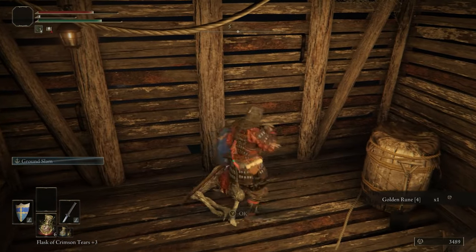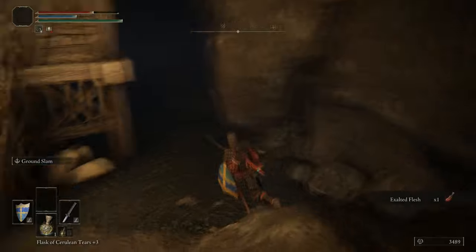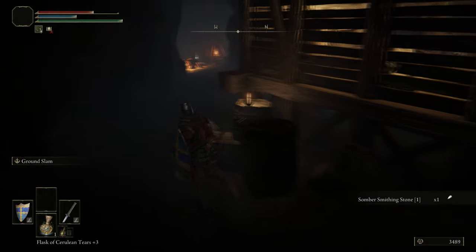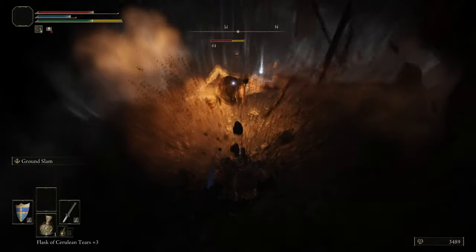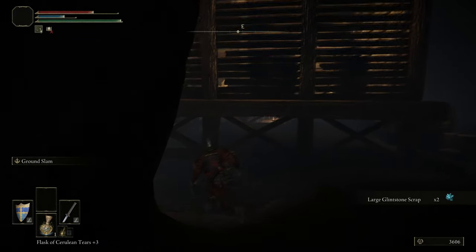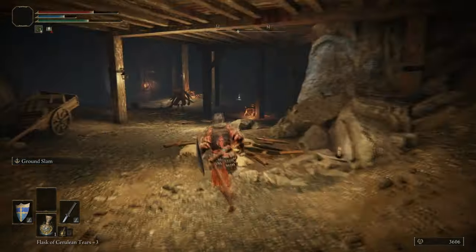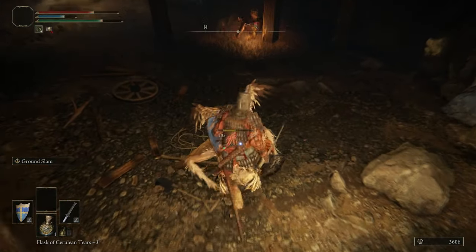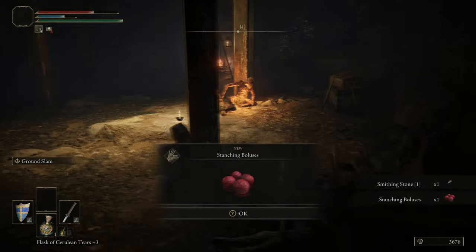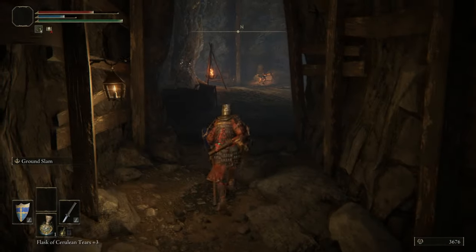The problem with Ground Slam is it's amazing until you run out of mana, in which case it becomes not particularly amazing. Picked up an Exalted Flesh there — that's a consumable that will boost physical damage. So if you find yourself running short on damage versus a particular boss, just munch on an Exalted Flesh, get a damage boost, and you should have no trouble.